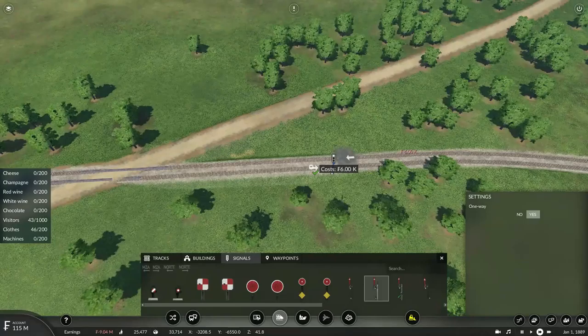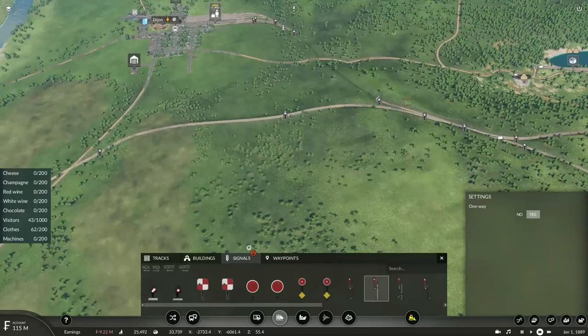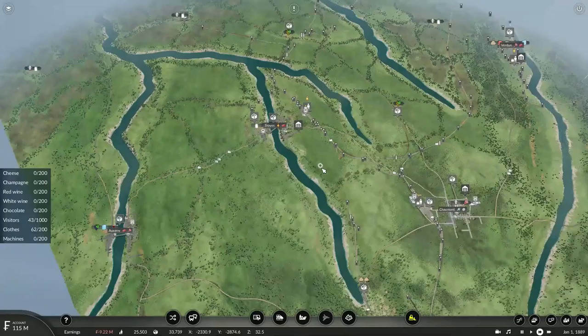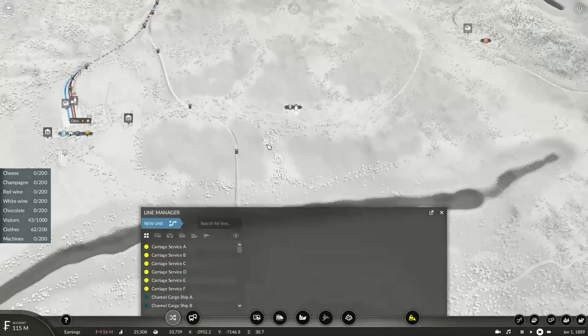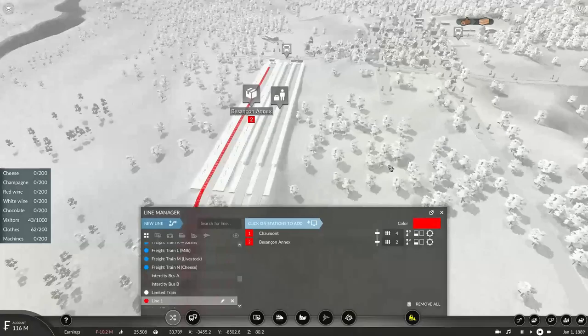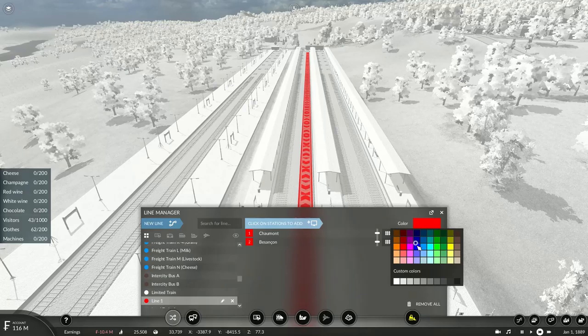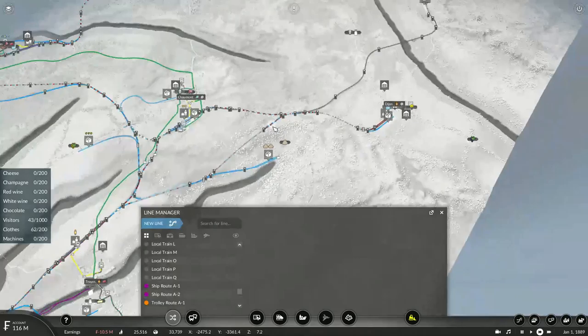Let's add the signals there, place the signal here, and place this one there. There are a couple more of these signals around here. There's going to be two local trains — one from Troyes and one from Chamont — traveling towards Basquion. You'll leave Chamont on track four and pull into the passenger terminal on track three.